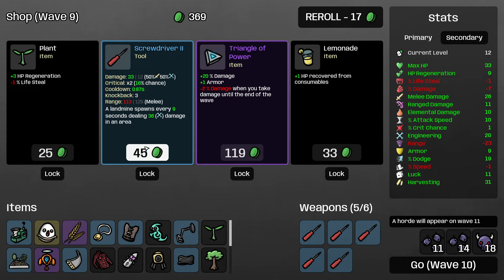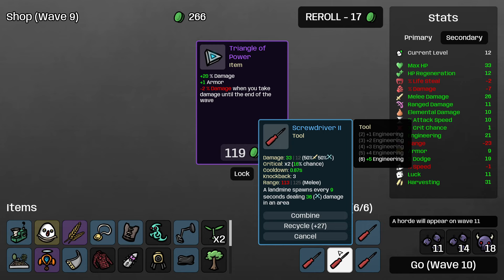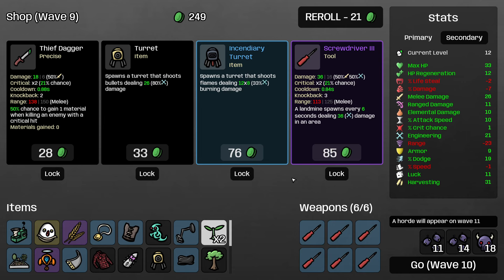Triangle of power — we lose percent damage, but we don't really care about percent damage because we are an engineering build. That being said, our weapons are still doing most of the damage rather than the landmines, so I think I'm still going to pass on triangle of power here. These two turrets are really good and we get to also upgrade some screwdrivers — let's start with the screwdriver upgrade, buy some turrets, roll again.